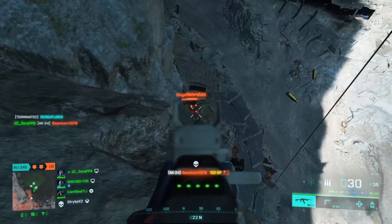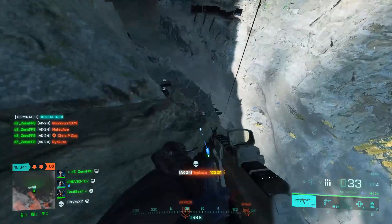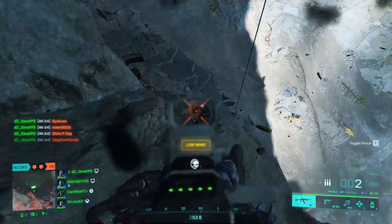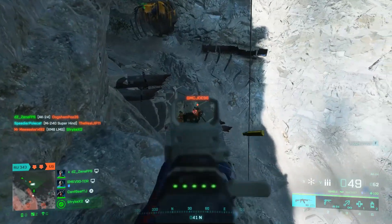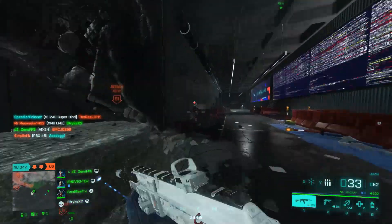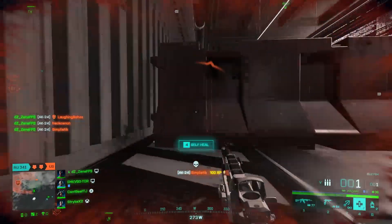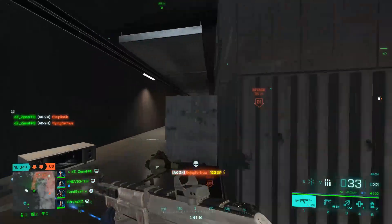Despite the AK not necessarily being the best AR in the game, it has a really nice sweet spot in the mid-range, which is where you'll be in a lot of engagements on these big open maps in Battlefield 2042. Mid-range combat is perfect with this gun. We're looking at a five-shot kill between 10 and 74 meters, headshots deal 47 damage, but headshots go up to 60 damage within nine meters, so up close with a nice hip fire this thing is a major threat — we're looking at a two-shot kill, and with a 40 round mag the AK is very deadly up close.